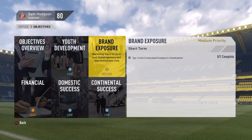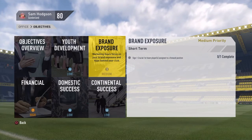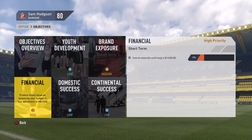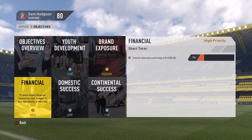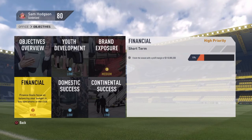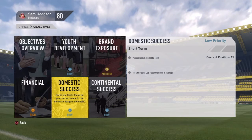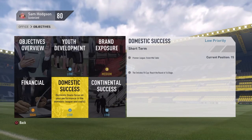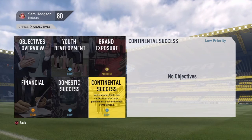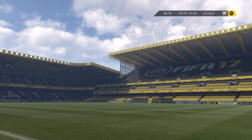Sign one crucial first-team player assigned to the forward position — interesting. I think Antonio would be a pretty good choice because not many people are going to want to come to Sunderland. We also need to finish the season with a profit margin of $110 million — that's high priority. For domestic success, we need a Premier League mid-table finish and to reach the round of 16 in the FA Cup. No continental success since we're not in Europe.